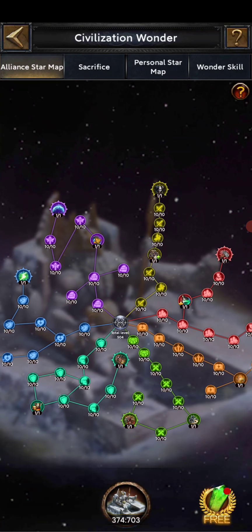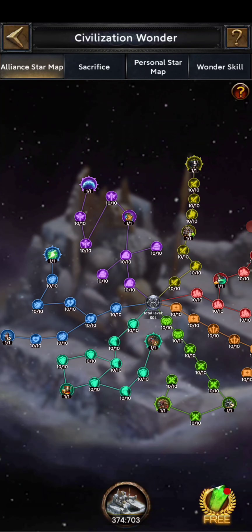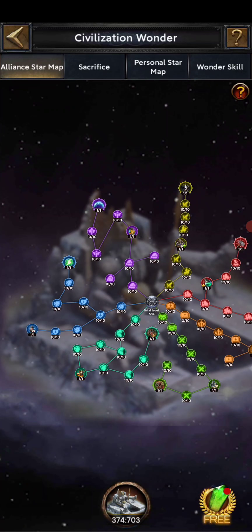In the civilization wonder, as you can see, this is the wonder map of the alliance. This wonder map is maxed — you need to be in the strongest alliance of the kingdom to have a better wonder map. I will be guiding you on how to set points in the personal wonder map.